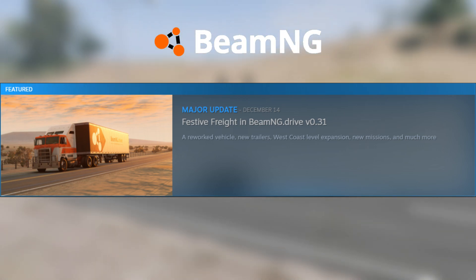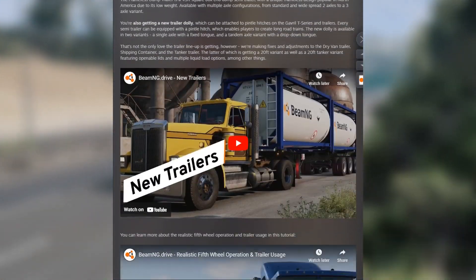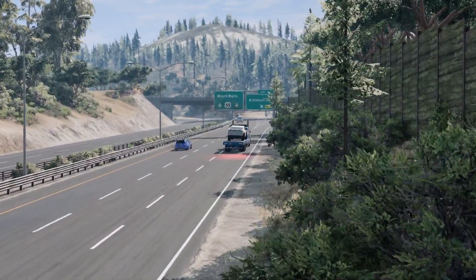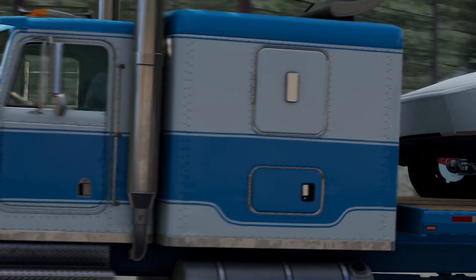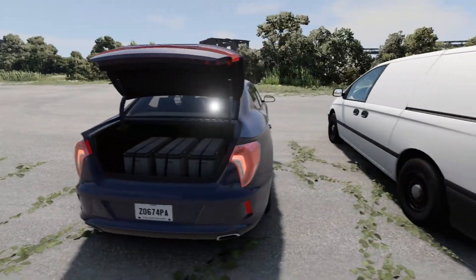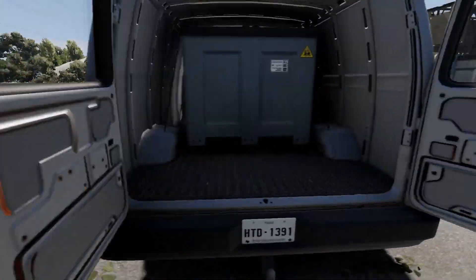BeamNG Drive's Update 0.31, released on December 14th, 2023. We got the Gavril T-Series reworked from the ground up, along with a bunch of new semi-truck trailers, a cargo box for most vehicles, and so much more.